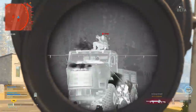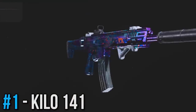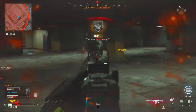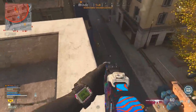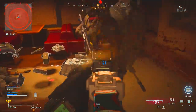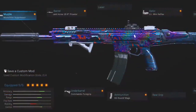First up we've got the Kilo 141, which in multiplayer is a very consistent weapon especially at range, and that same consistency transfers over into Warzone. The Kilo is going to be great for those medium and longer range gunfights — it is just a really decent rifle. On it I'm using the Monolithic Suppressor — you're going to be seeing a whole lot of this today — and the Prowler barrel to get the most range and control possible.